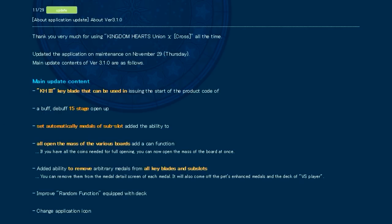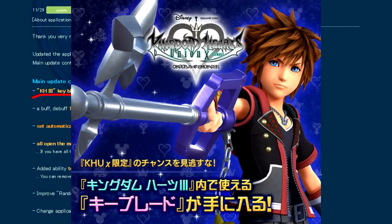So let's jump right into the update. This is the current update translated with Google Translate — luckily it's nothing too extravagant that I can't figure out myself. First, they announced it's updating to version 3.1. In the main update content, they also state — the translation is a little butchered — but essentially they're going to be starting to release the product codes for the Starlight Keyblade that will be available within Kingdom Hearts 3.